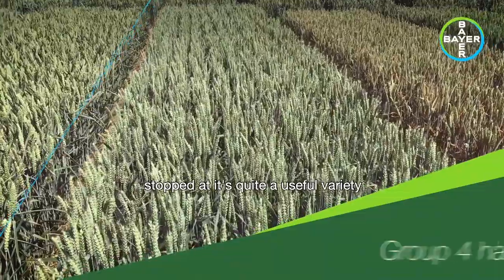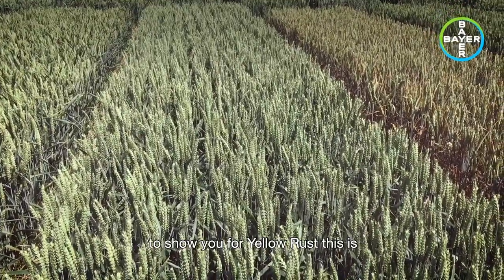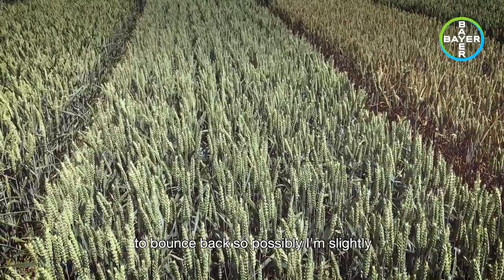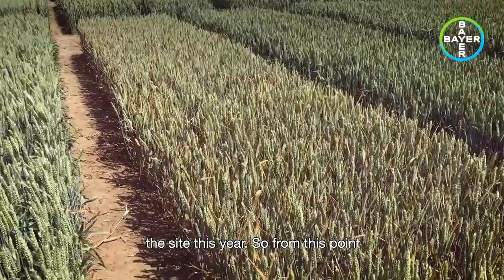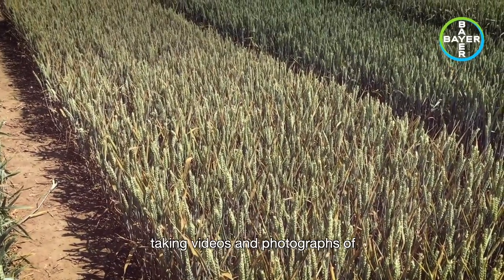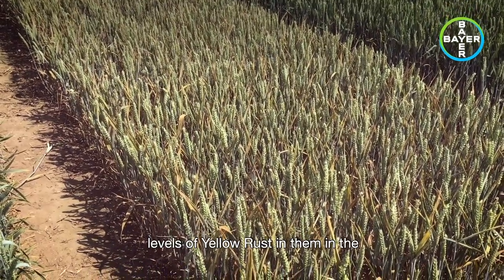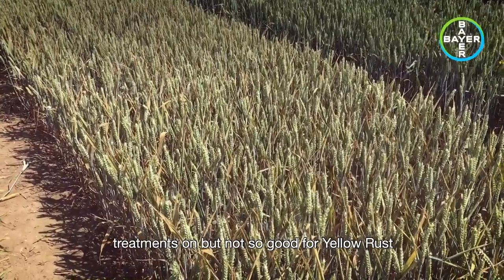The next one I've stopped at is quite a useful variety on the site because it marks the start of what I call yellow rust alley here. This one is not as bad as some I'm about to show you for yellow rust — this is Inciter from Syngenta. It has looked pretty good here on the site this year. It's certainly pretty tall, and when you run the old stick across it, it's quite slow to bounce back, so possibly I'm slightly worried about lodging, although it has had a pretty robust PGR regime here. From this point, the next four, five, six, seven varieties all have quite reasonable levels of yellow rust in the untreated. They're all completely clean where we've put treatments on, but not so good for yellow rust in the untreated.